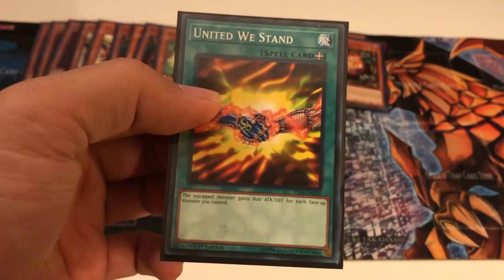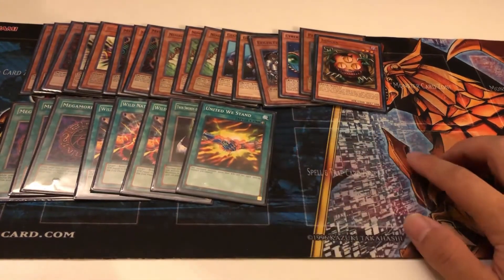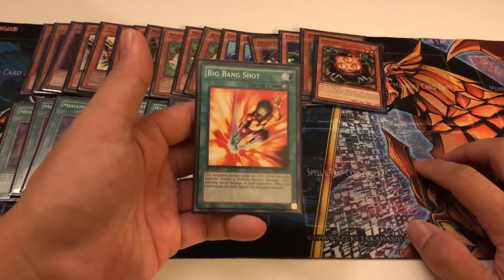United We Stand — use it after Megamorph again. You always have at least Cyberstein out for that, that's why it's in here. So it's at least going to be 1,600 attack. And then Big Bang Shot for that piercing damage, plus 400 attack as well.